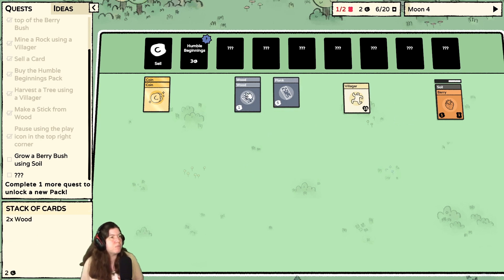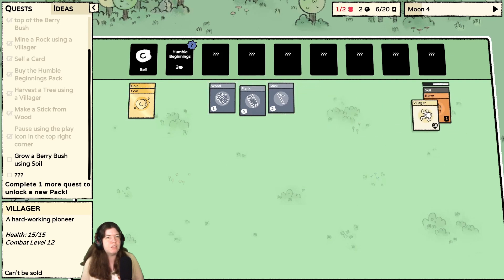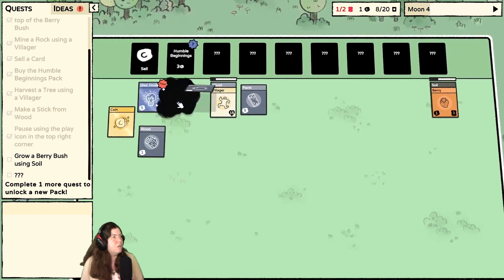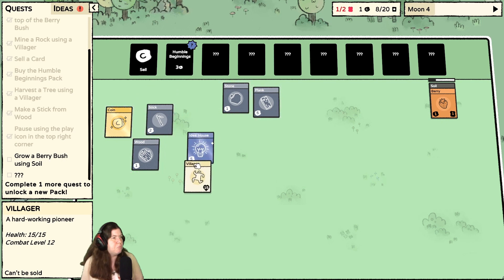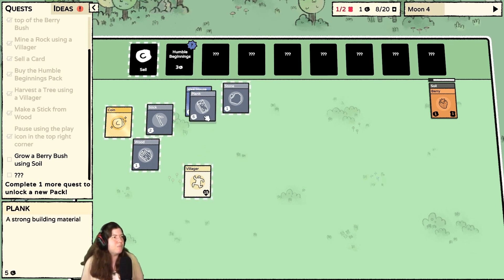My berry is still growing. Oh, idea — house! What do I do with that? I need two stone, or two wood, a stone, and a villager. Well, I have plank — can I do that instead? No. I need two wood, a stone, and a villager. There's stone. So let's sell the planks so we can get one of these.